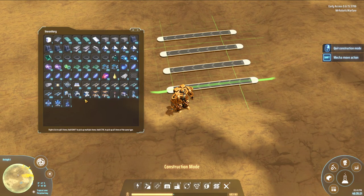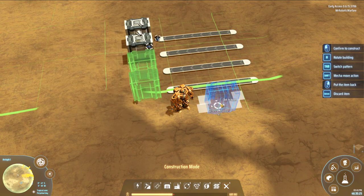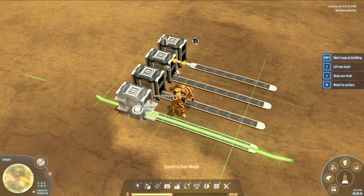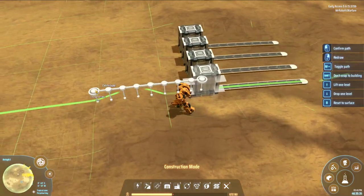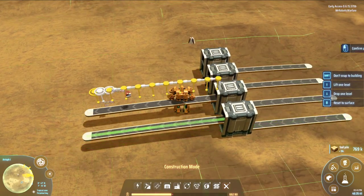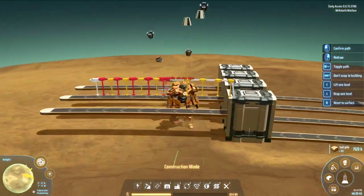So for starters, let's say that these are our smelter inputs. The first thing that we need to do is get everything onto a bus. What I mean by a bus is basically just a whole bunch of lines that are running parallel to each other. So we put in some splitters here so that we can nice and easily raise them up to the top. You could also do this with just sloped belts and have this basically slope right up to a height of two, but I like my splitters.